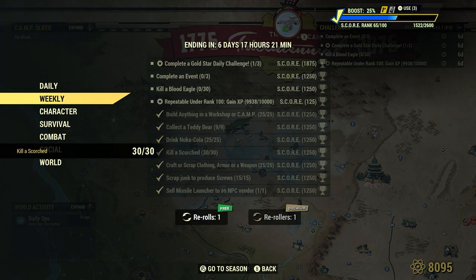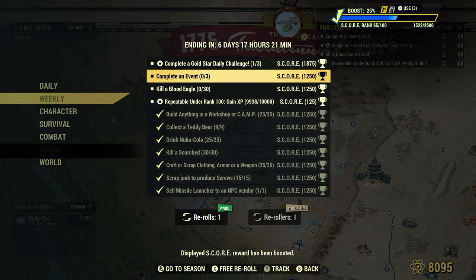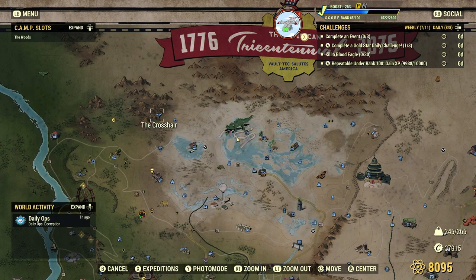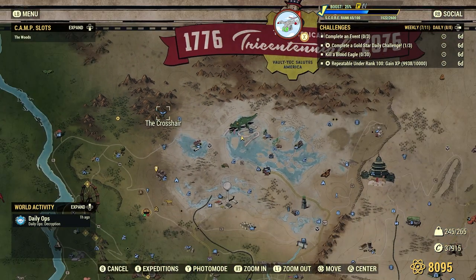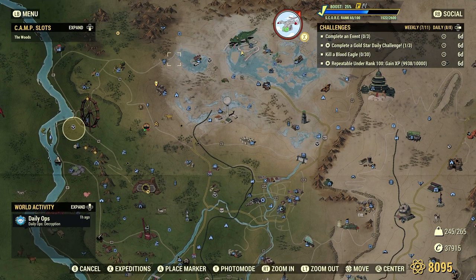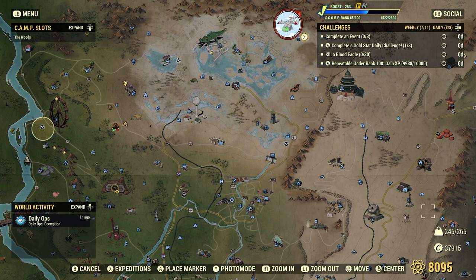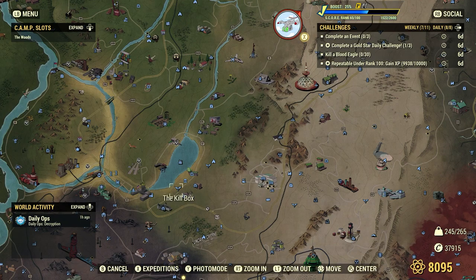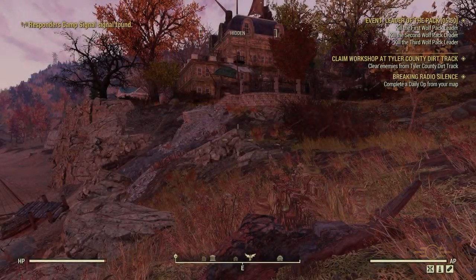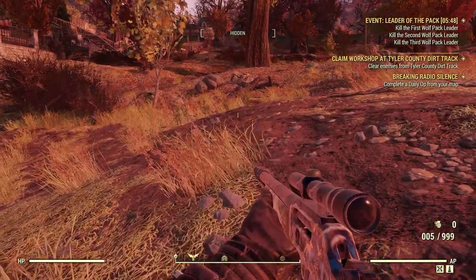What's next? Kill Blood Eagle, 30. Blood Eagles have this type of icon on the map. We can go over some Blood Eagles today. The good thing about these challenges is we can use any weapon we wish — we're not crippling them or anything like that, so it kind of leaves it open, which is nice. Let's go ahead to the kill box.